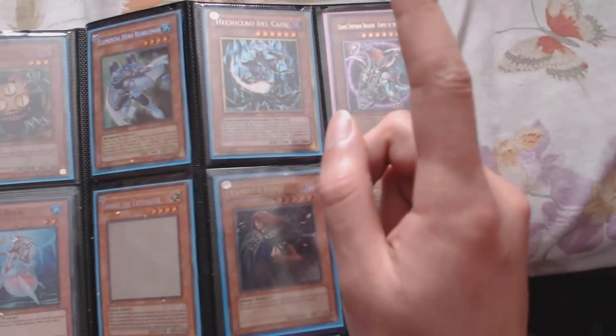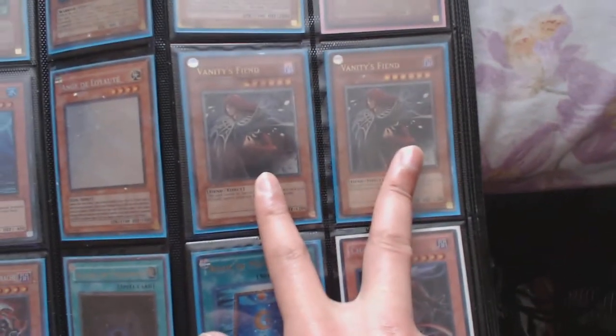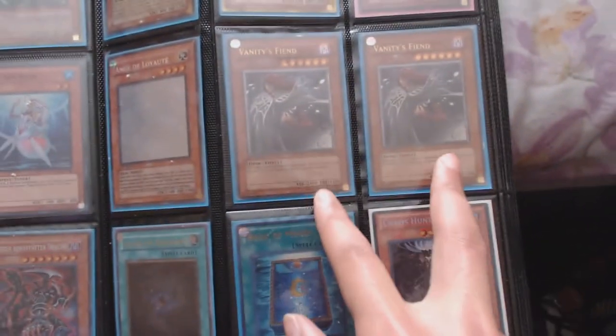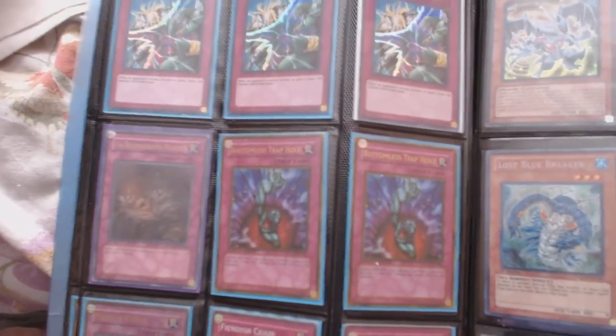Gold, gold Chaos Sorcerer. Ultimate Chaos Emperor Dragon (ghost). Two ultimate — I mean ultimate — Vanity's Fiend. They're a little worn. One ultimate Darkness, one ultra Book of Moon, Chaos Hunter. Sorry for going slow, it's been a while since I played the game.